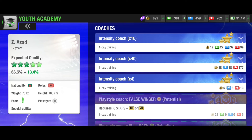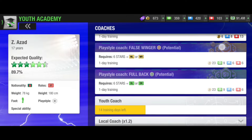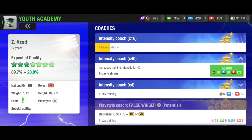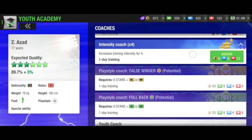The only platform is the youth academy — you must understand which coach is the correct one and you need to utilize all of your resources. As you can see, the player is 66.5% now. I picked the player who has the most percentage among those three players you get available at the beginning of the season. After claiming all those players I put them in the youth academy and now I'm about to pick the right coaches. The first coach added about 23% — now it is 89.7%.